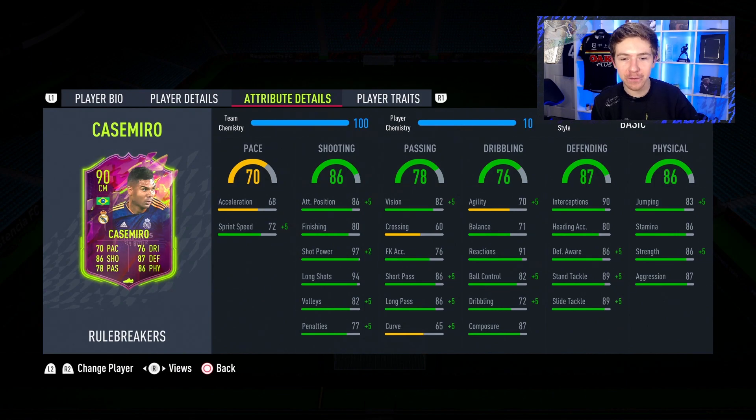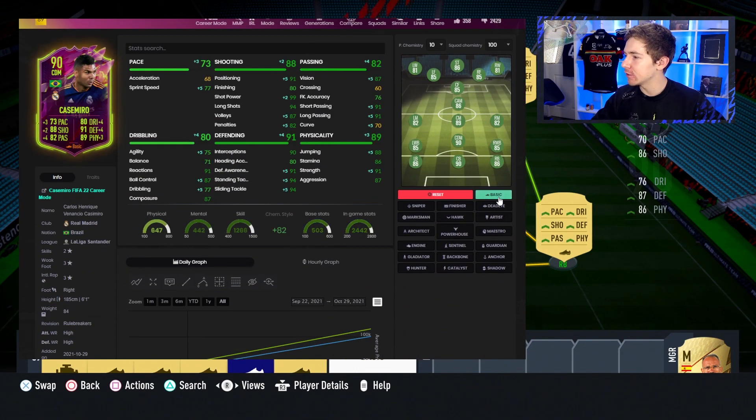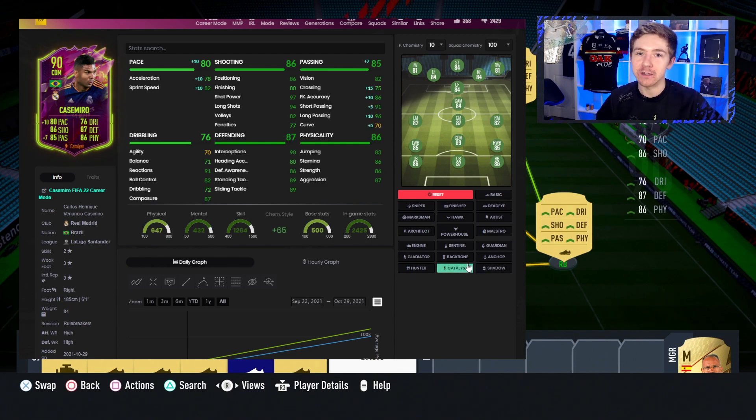And even physically, even though he's had a downgrade, he still looks very, very good in that area. I feel like the chemistry style for this guy is pretty obvious — most people are going to go for Shadow, and that's definitely understandable. You get the most pace out of him and also boost his defensive stats to become pretty incredible. But because I'm going to be using him in a centre mid role and I don't have a Shadow chemistry style in my club, I'm going to go with Catalyst, because his defensive stats are already pretty good. We obviously want the pace boost and the upgrade in passing will also help him out a lot. So we're going to go with Catalyst.